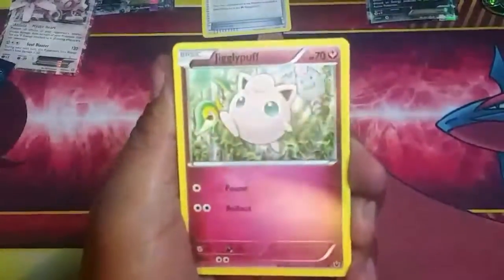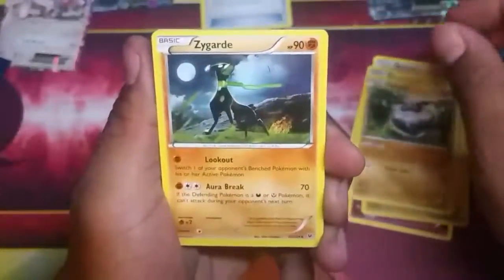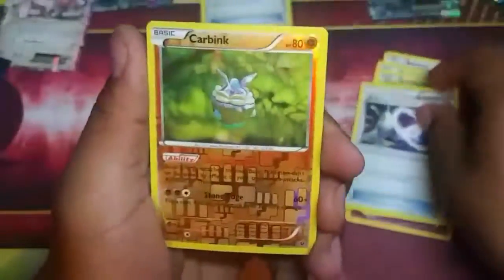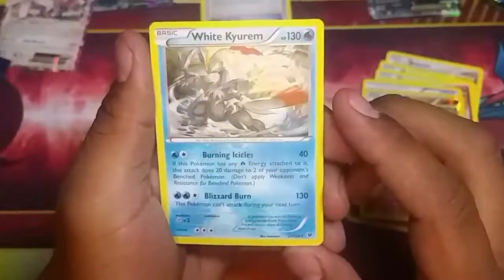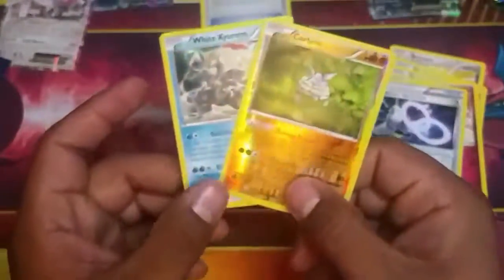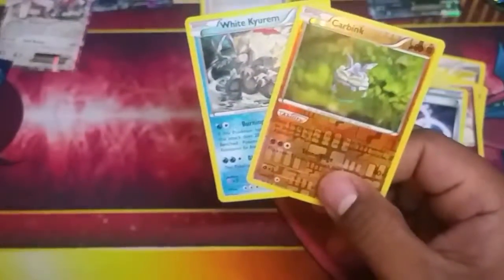Now the Fates Collide pack. Start it off with a Wigglypuff. Bronzor, Deerling, Carbink, Sableye, Whimsicott, Alolan Exeggutor, Spirit Link, Carbink reverse hollow rare, and a Wikirom hollow rare. Look at this box — everything we're getting is either a hollow rare, reverse hollow rare, or an EX card. Another pack with two rares! That's one for Steam Siege and now this one — Fates Collide coming through. This box is awesome!